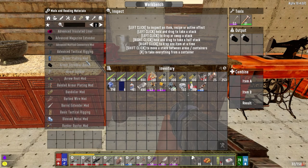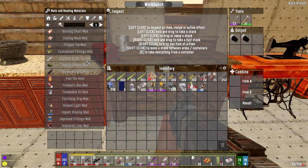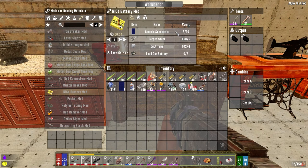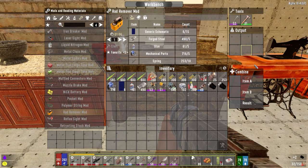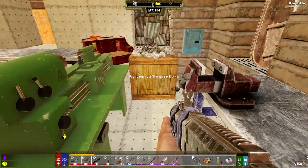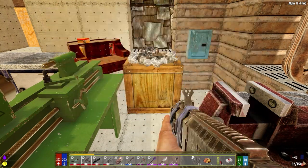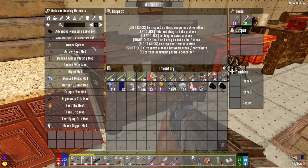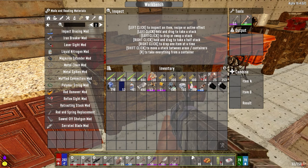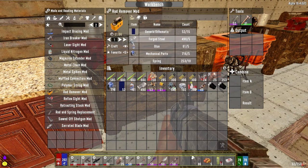Rad remover - we need more than that. This guy requires the batteries. What are we missing here? Just the schematics, which we have. Got them right here. So let's make two. The blessed metal could go on there too - it does more damage to zombies. Does it go on the rocket launcher though? Let's make two of these guys.